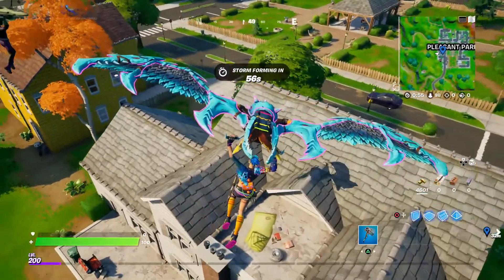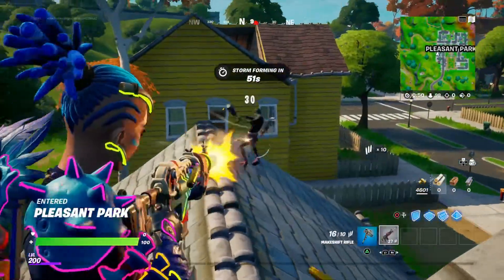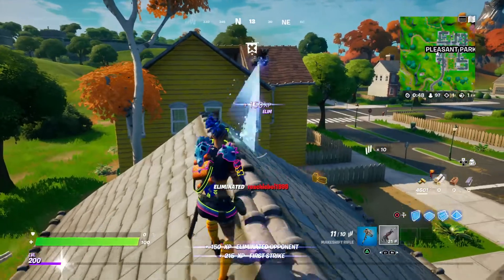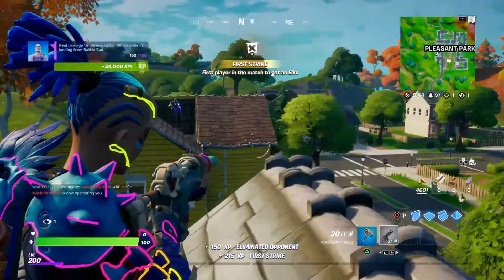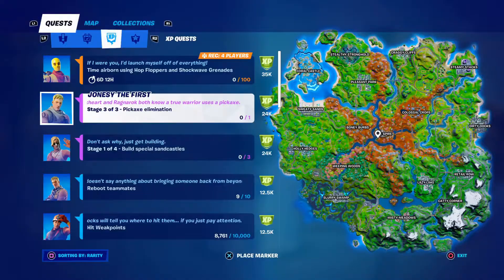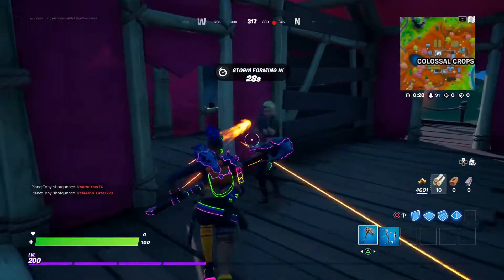The second challenge requires you to deal damage to players within 30 seconds of landing from the Battle Bus — just 150 damage — and you have to do this in two games. The third one is to get a pickaxe elimination; just try to sneak up on somebody right at the beginning.